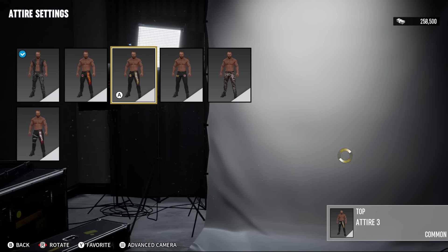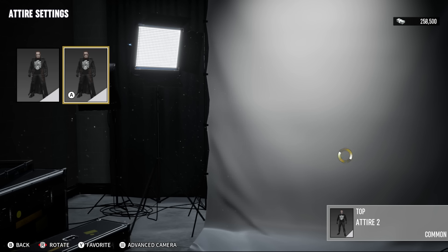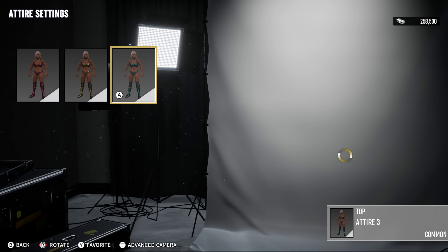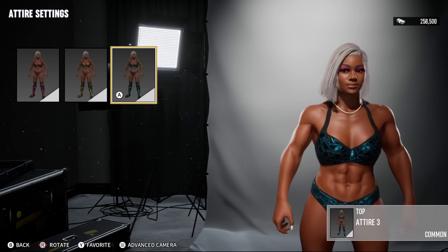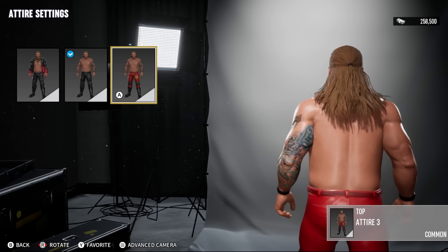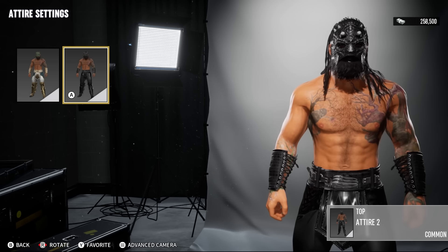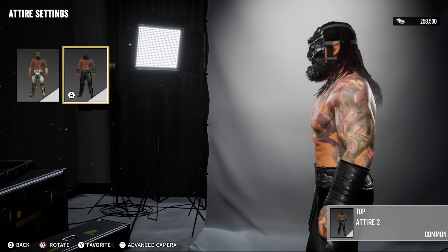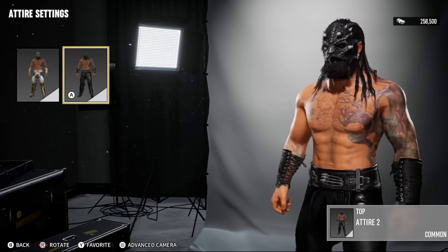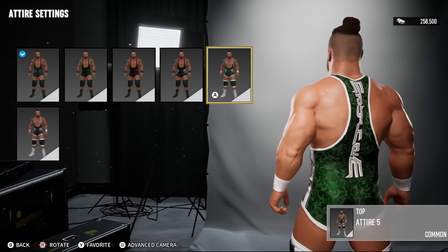Great new additions are here — we're getting updated attires for Mox, Jericho, Warlow, Trent, Luchasaurus, Jade Cargill, and Sting. They've all received updates and updated looks that you can assign, which is a great, great free addition. 2K, take note — they added attires into the game for free. This is awesome, and this is what a lot of players have been hoping for: to see these free additions and add-ons into the game. Wonderful — it's not paywalled or anything.